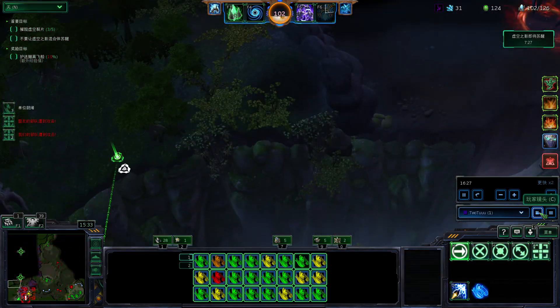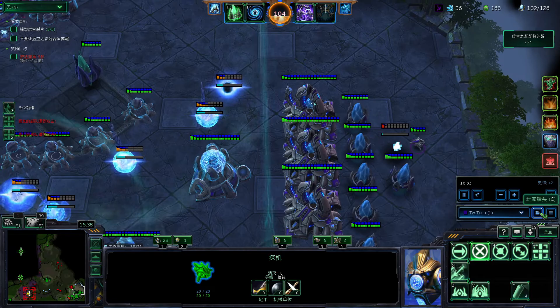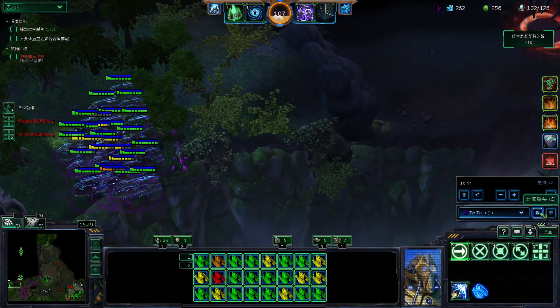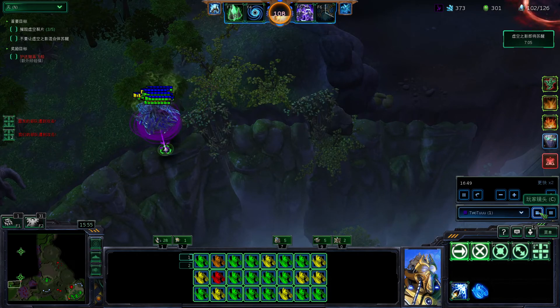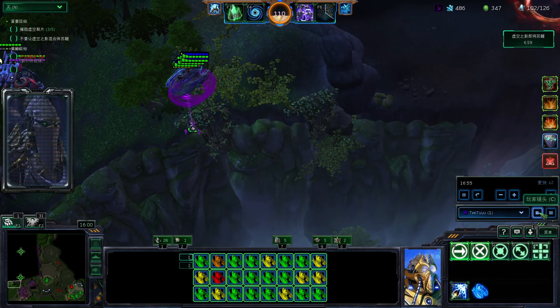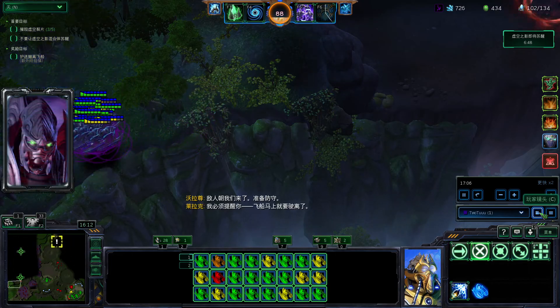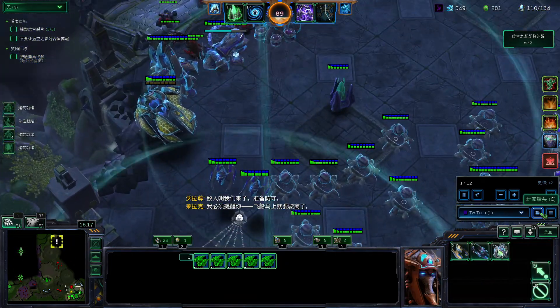The 16-minute wave could come from the north or the west. I used options so I selected west. But if you aren't sure, you can have two groups of Corsairs and it doesn't really matter. Once you see it, you black hole — not dark pylon, black hole — and then they'll die.